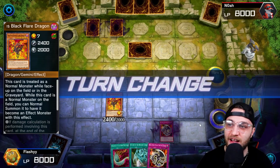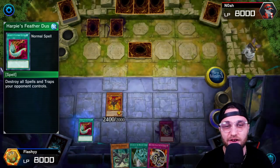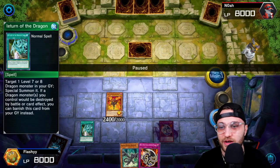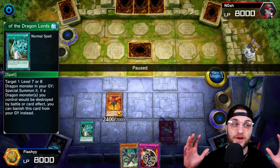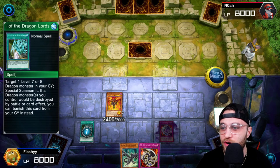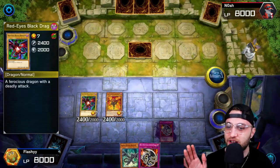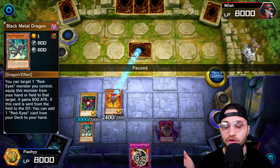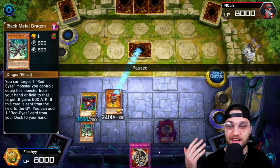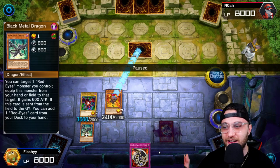Opponent sets a lot and then passes. Drew a Black Metal Dragon, so that's looking good. We go Harpy's Featherduster to clear their back row. We can go Return of the Dragon now, which is going to allow us to special summon one Red Eyes from our grave. So we opened up literally the perfect hand in this duel. We're going to go into the Black Metal Dragon effect, which we can just attach it to a Red Eyes monster and we gain 3,000 attack. Now we got Fang with Chain down. We got one in the hand as well. We haven't even stolen any of our opponent's cards yet and we have 5,400 attack on the field.